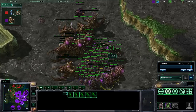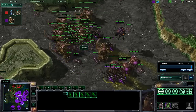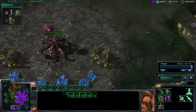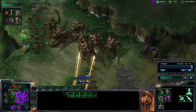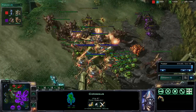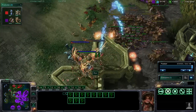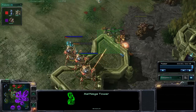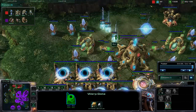We do see some ultralist and infestors here as well. Burrow has not been researched, so these units will not be able to burrow. Taking a look at the larva count across all buildings, we have 17 larva. An ultralist and colossi are just trying to rack up more kills. Will we get a fungal growth onto those colossi? Yes we do, and those ultralist are able to start chomping away at them, getting that splash damage. Infested Terrans trying to make their way over, while zerglings are now simply going to swarm into the base of Az.